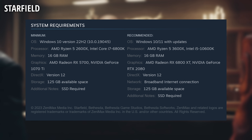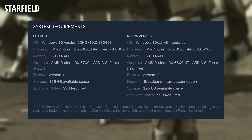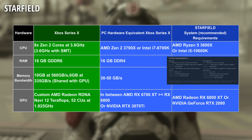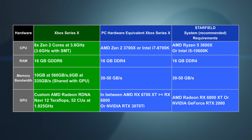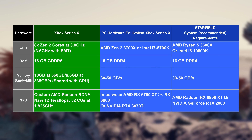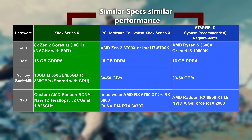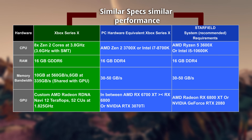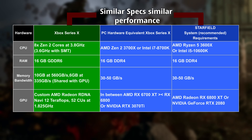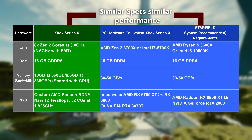If you are not convinced, take a look at the system requirements for Starfield. The system requirements are very similar to the PC equivalent of the Xbox Series X — a 3600X rather than a 3700X, which is two fewer cores, and the RX 6800 XT. Essentially, what Bethesda is recommending is similar specs to the Series X, which simply means the recommended specs are for running the game at roughly 1440p at around 30 to 40 FPS on average.